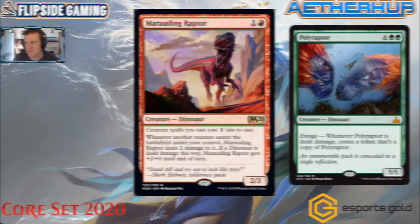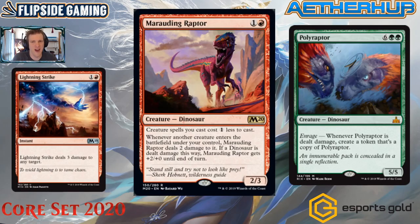If you're going to do this combo you absolutely have to have a way to end the loop. I looked far and wide — there isn't a Pandemonium-style effect in standard right now. But here's a simple solution: in response to the trigger, after you've made enough Polyraptors, Lightning Strike your own Marauding Raptor. That requires nine total mana — seven for Polyraptor plus three for Lightning Strike, minus one from the Raptor's cost reduction. Throw in a Regisaur Alpha and all those raptors gain haste. Combo nerds, get to work.